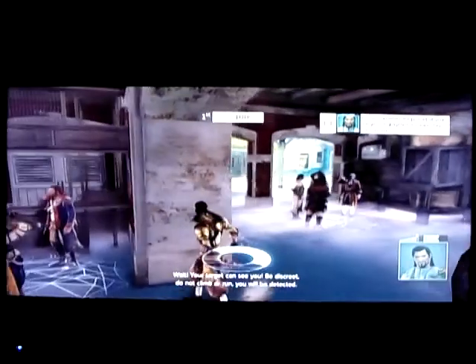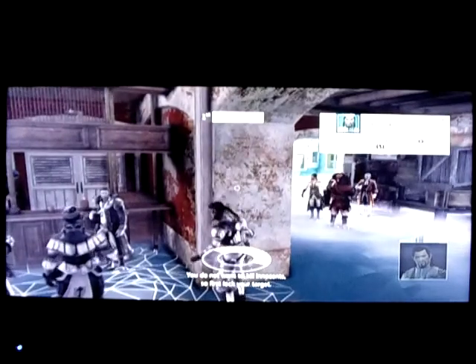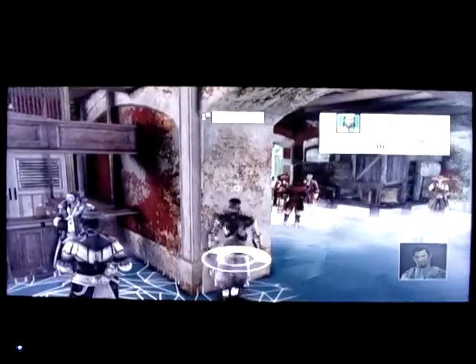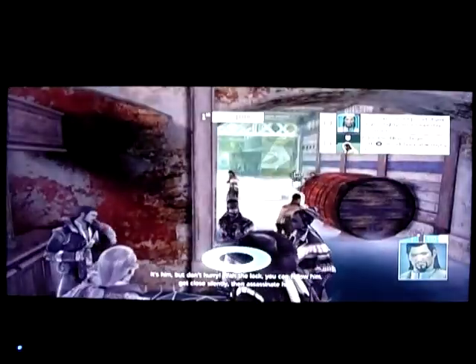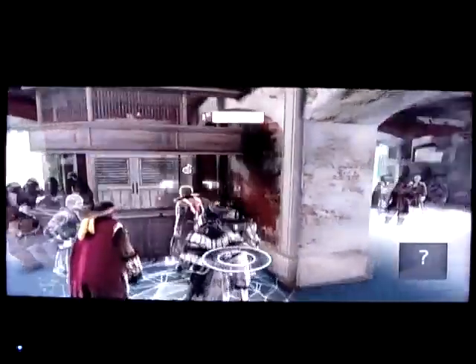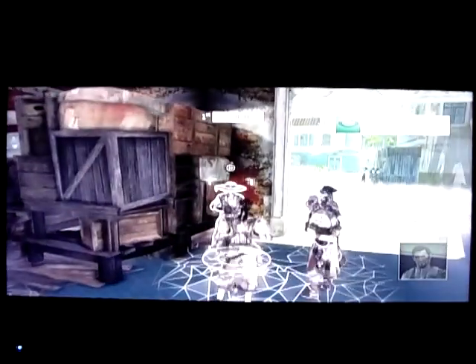Your target can see you. Be discreet — do not climb or run, you will be detected. You do not want to kill innocents. So first, lock your target. It's him. But don't hurry — with the lock you can follow him. Get close silently, then assassinate him. Well done. Remember to be discreet when your prey can see you, or they may surprise you and stun you. Soon the city will be scattered with corpses. One should not meddle with pirates. I could have told you that.